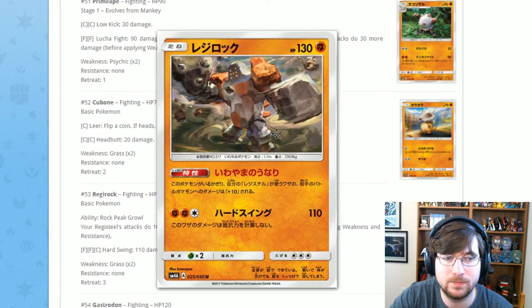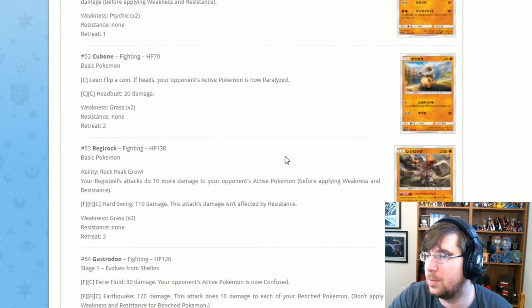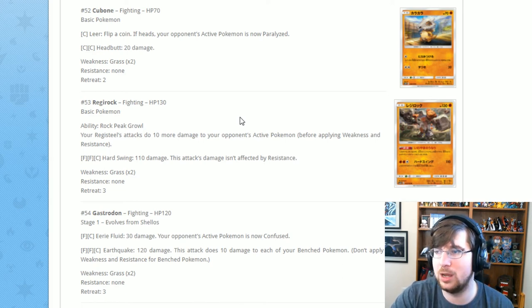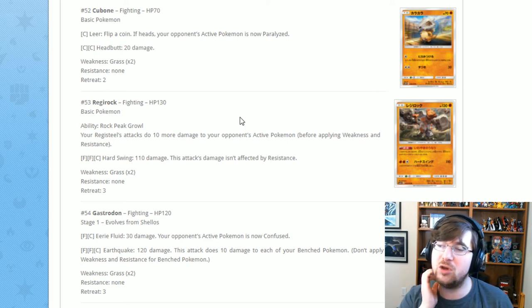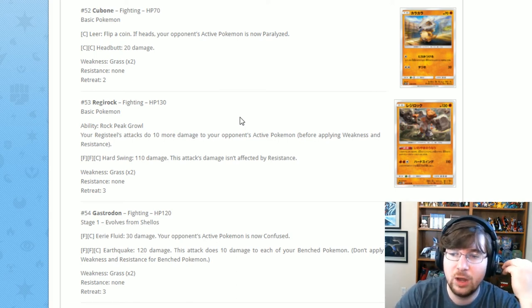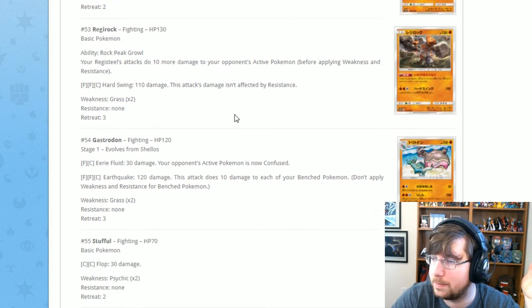Next is Regirock, the second Regi. Regirock has the ability Rock Peel Growl: your Regis' attacks do 10 more damage to your opponent's active Pokémon. He's great in pre-release with Registeel together. Then Hard Swing for two Fighting one Colorless: 110 damage, and this attack isn't affected by resistance, so you're always guaranteed to hit for 110. Not bad.